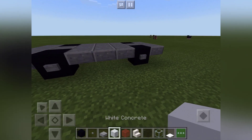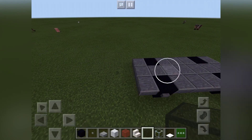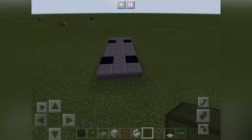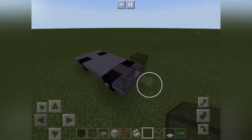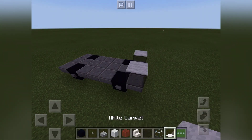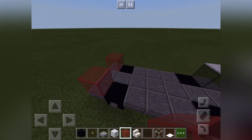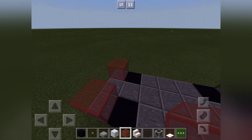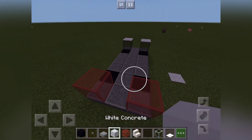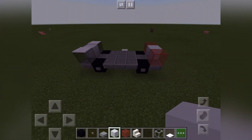Now the next thing is to determine which end you want to be the front of the car by placing two black blocks — that is now your headlights. Then put your carpet on top of that, and for the back put red on the back.